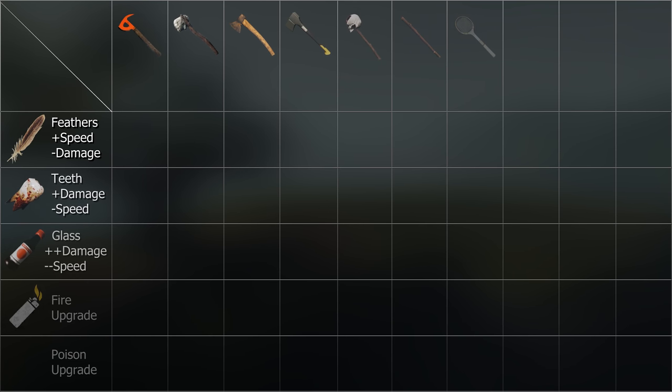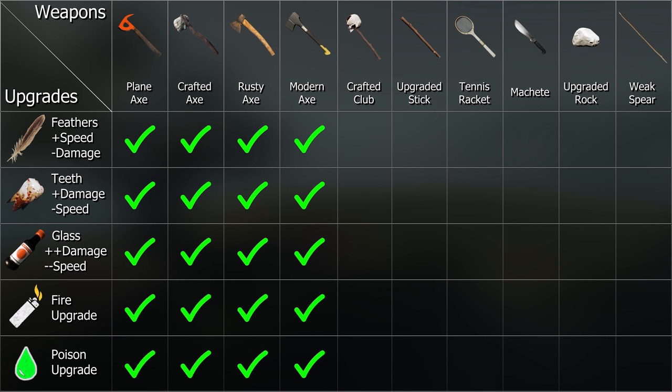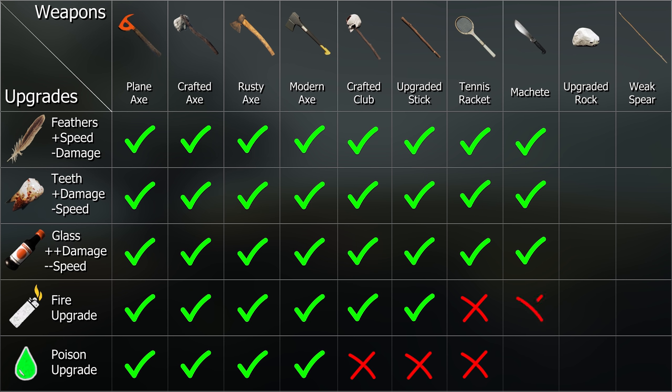Not every weapon can receive every upgrade. All axes — plain, crafted, rusty, and modern — can accept all upgrades: feathers, teeth, glass, fire, and poison. The crafted club and upgraded stick can accept feathers, teeth, glass, and fire, but not poison. The tennis racket can accept feathers, teeth, and glass, but not fire or poison. The machete can take feathers, teeth, and glass, and accepts poison, but not fire. The upgraded rock can only accept glass upgrades — it can technically accept fire, but if you light it on fire, it lights you on fire, so best avoid it. The weak spear can take feathers and teeth but not glass — it is currently bugged, cannot accept fire, though it does accept poison.